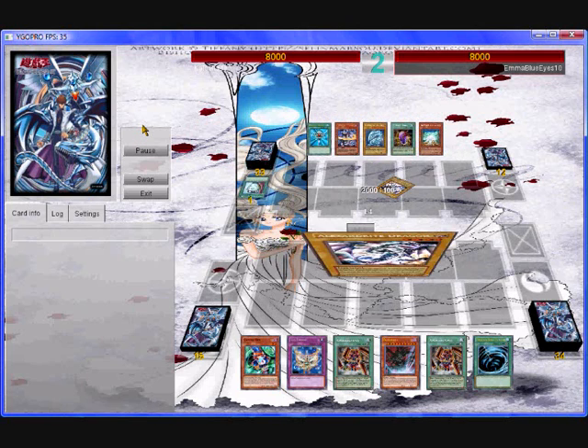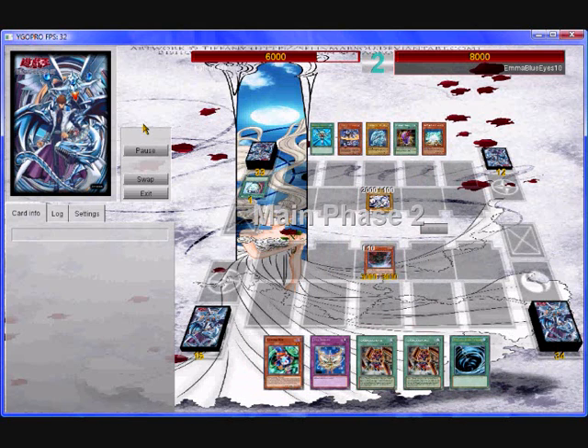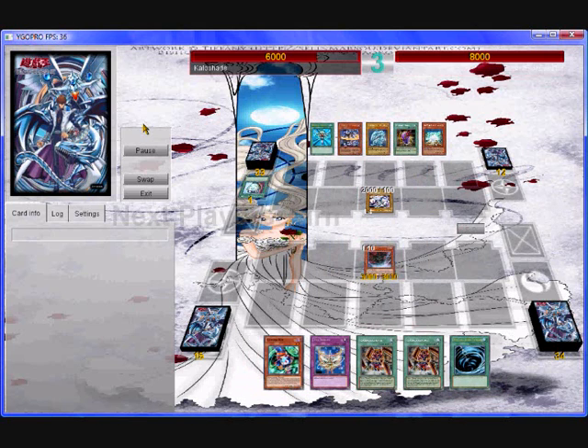I picked Dark Flare because that was the more logical choice, and summoned Alexandrite just to get a beatstick attack basically. He decides to drop Trigodia, which is quite a pain in the neck — quite a bit of an ouch really.